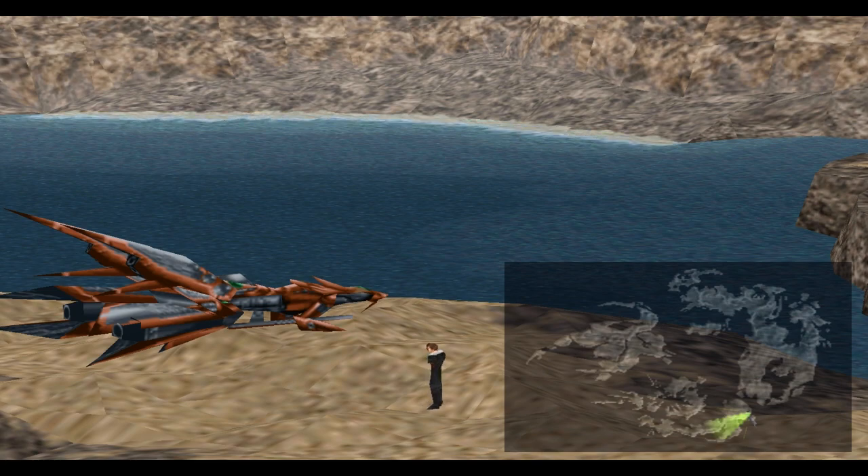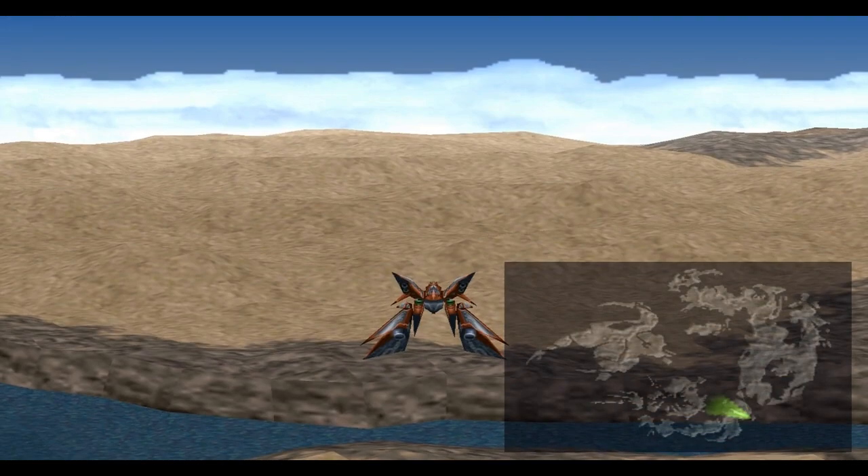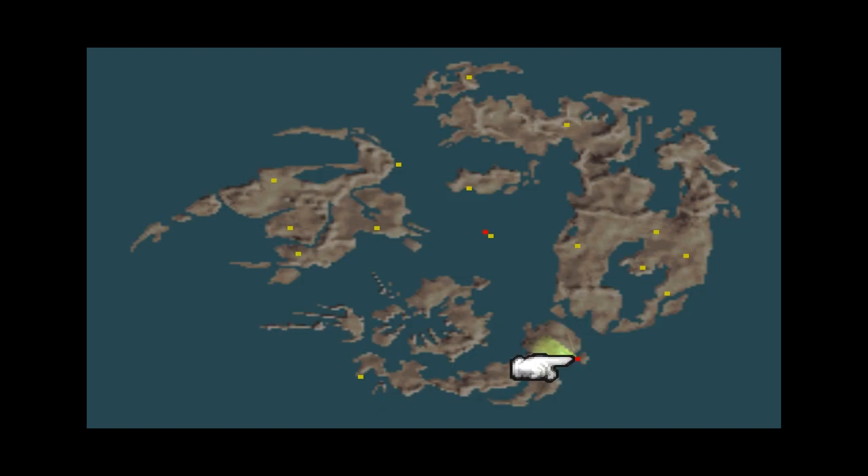So the first thing we're going to do is jump right in today and hop in our Ragnarok, which is here on Cactar Island, and we're going to head off to Esthar.